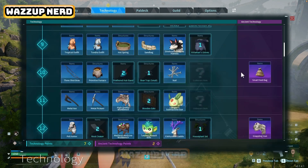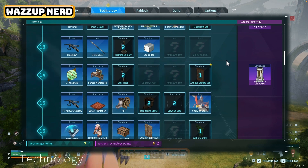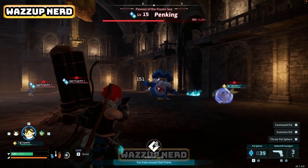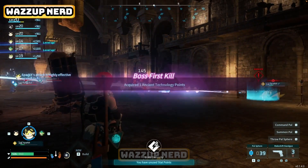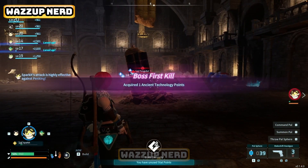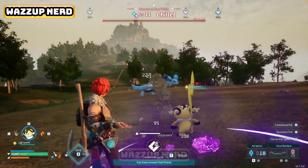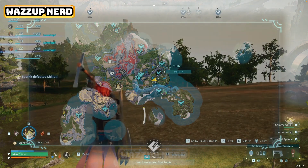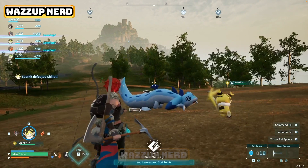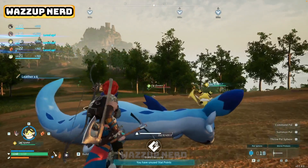To unlock ancient technology points you gotta hunt down open world bosses — bagging one for the first time nets you an ancient technology point. Some gear requires ancient civilization parts, which you can also score by taking down these bosses. The easiest catch is Chillet, a level 11 boss, not too far from the tutorial tower northeast of Rayne Syndicate Tower. But these bosses aren't the only option for obtaining ancient technology points and ancient civilization parts.